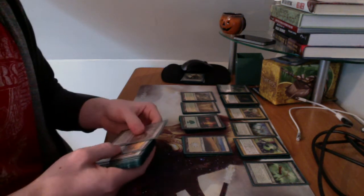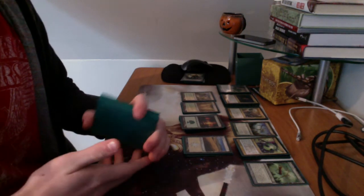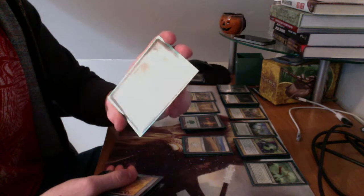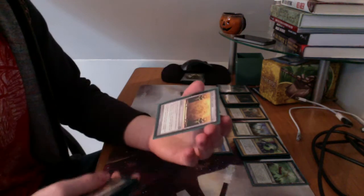I'll go into my sideboard now. This is still up in the air — I believe there's 18 cards in here and it's not consistent right now. I'll go over some of the things. I have the Staff of the Wild Magus, which allows me to gain a life whenever I cast a green spell. I have a Tablet of the Guilds — whenever I cast a spell, I choose two colors, green and white, and whenever one of those colors is cast, I gain a life.